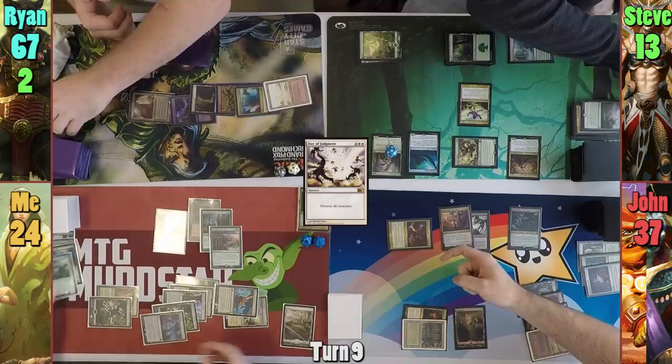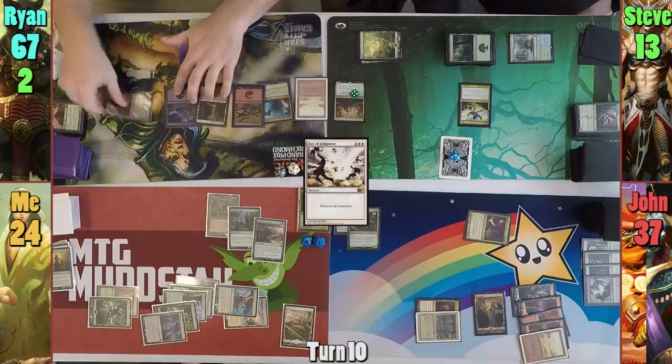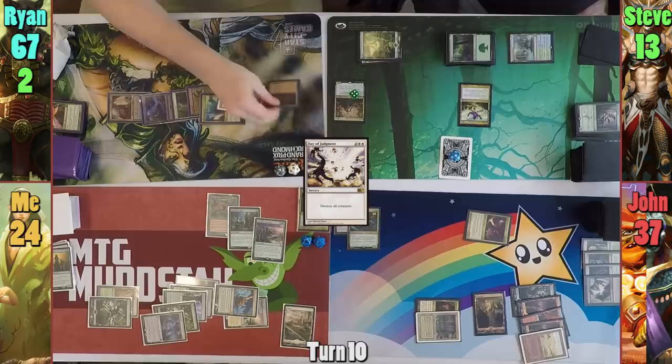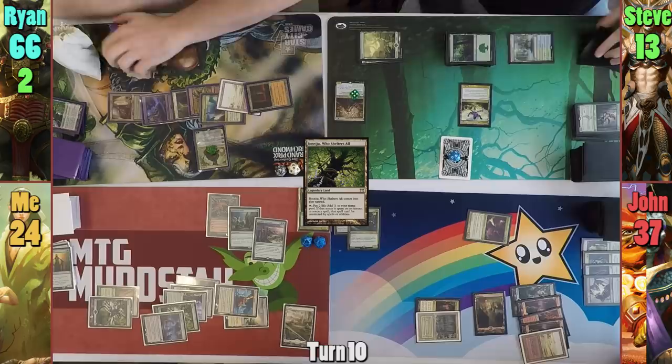I pass to Rhyne. Rhyne draws and activates his Coffers for three black mana, then taps the rest of his mana plus his newly played Phyrexian Tower to recast Lord Windgrace. He discards Beseju and draws two, passing to Steve. Steve now has a massive army of snakes from the Hooded Hydra's death trigger. He drops a Bane of Progress, which pretty much only hits my stuff, getting three plus one plus one counters after wiping the board of artifacts and enchantments.